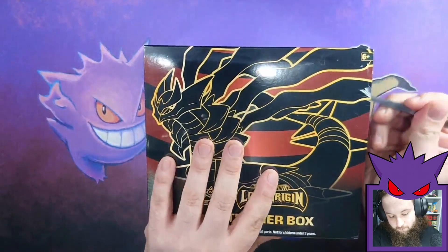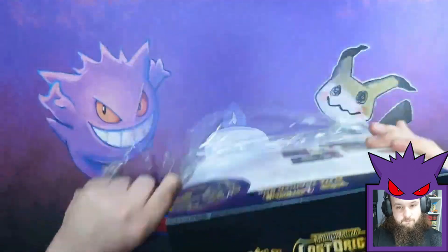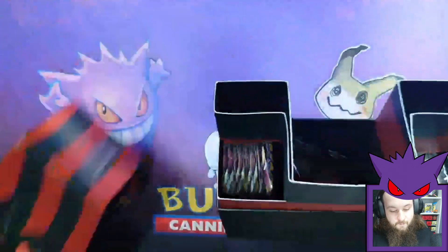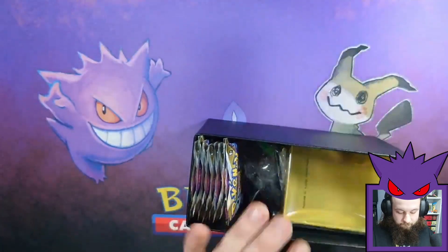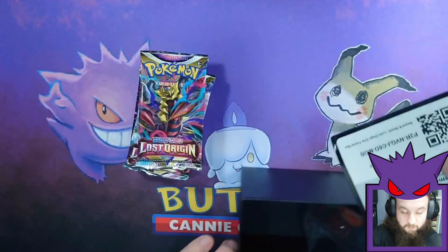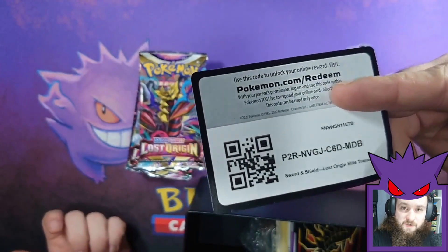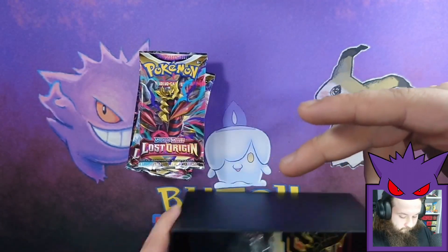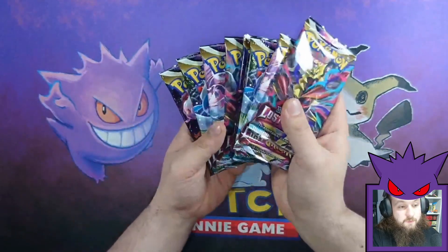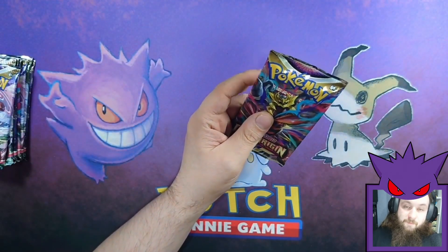Box number two. Eight more packets of Lost Origins plus a code card — which if you've not used them before, they give you a free deck box and sleeves in the online game. Let's see if box number two lives up to the hype.